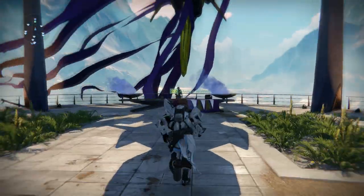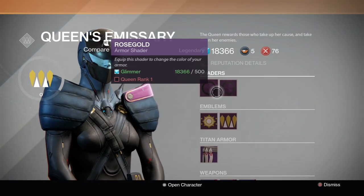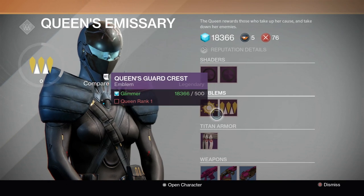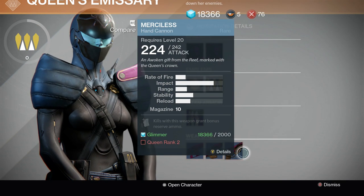I'll get to that in a second, but as you can see here, the back of the tower is now open. You can go to the Queen's Emissary, and she has some interesting things — looks like a lot of purpley stuff, purple shaders and emblems and things like that, so I'm interested, sounds fun.